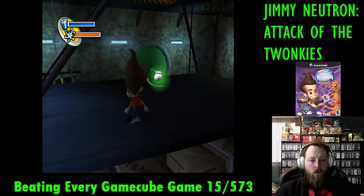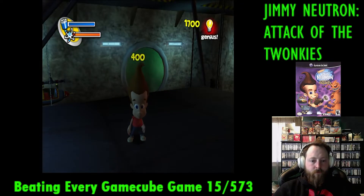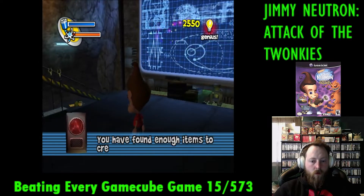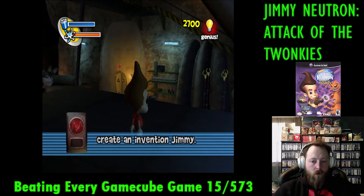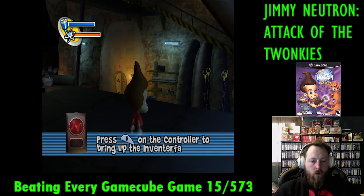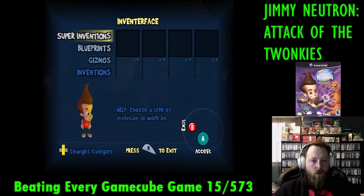The gameplay of this game is a 3D platformer with some interactive environments. Jimmy is able to jump, walk, and interact with objects. The fun part of this game is that you can find items around each level, and you can create inventions that let you advance further into the level, and some of them are just for fun to mess around with. I couldn't really find any use for them, but it was just cool to have.